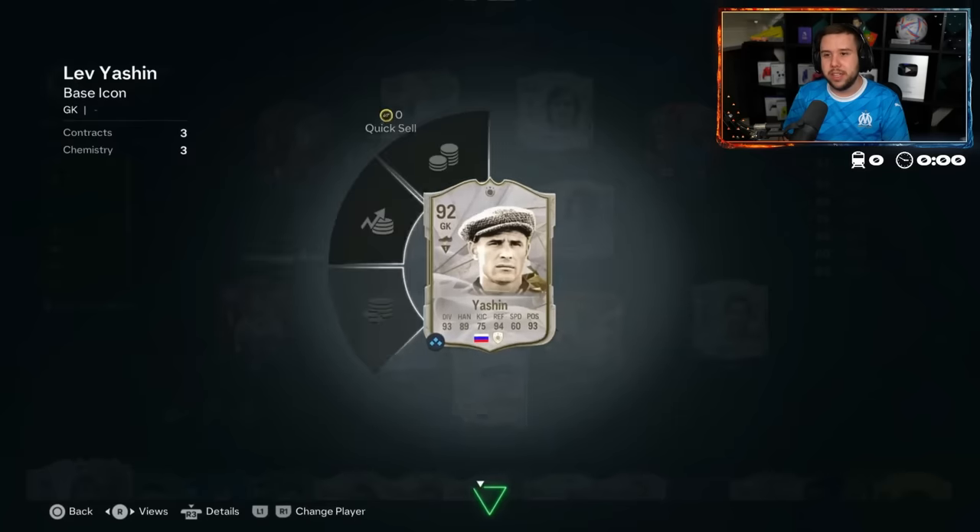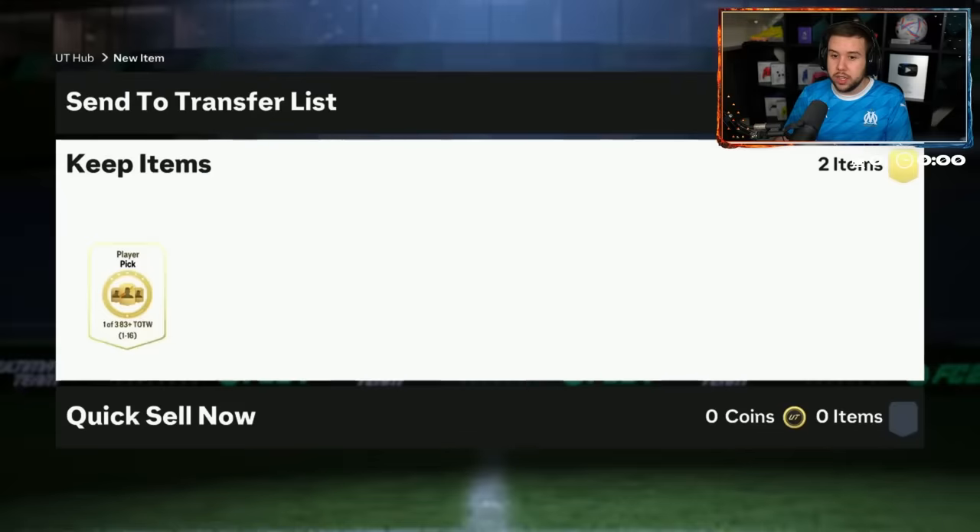Vandersar Thunderstruck card — Henri into it. Gets himself a goalkeeper that I would say is top three in this entire game. Giving up Henri is massive — but he's got the Thunderstruck card, so it makes sense now.